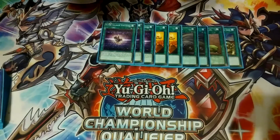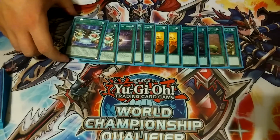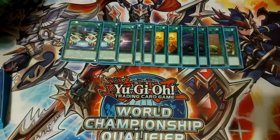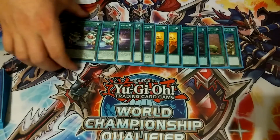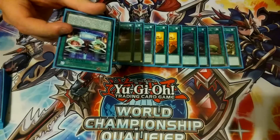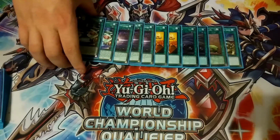We play two copies of Super Soldier Ritual — this is our recovery and generic ritual option. Its main effect lets you ritual summon a Black Luster Soldier monster by sending cards equal to level 8 to the graveyard, and you don't have to send a light or dark specifically. Its really neat effect is that you can banish one light and one dark monster from your graveyard to special summon one Black Luster Soldier ritual monster from your hand, ignoring its summoning conditions. So it's not a big deal to send this to the graveyard for Twin Twisters and then go off from there.